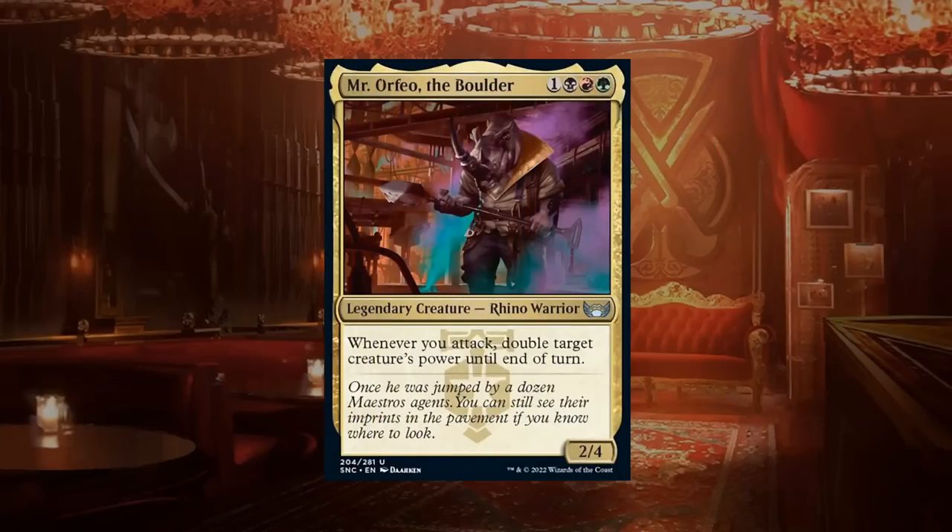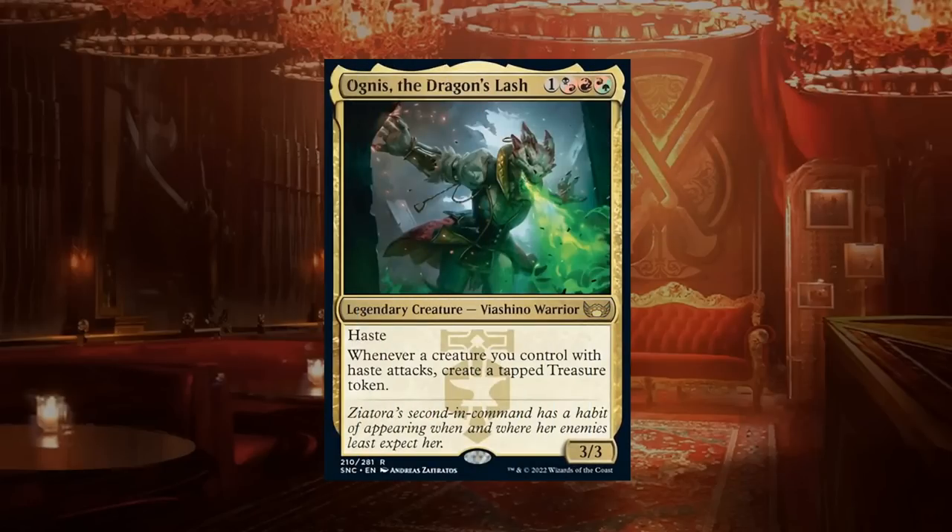Mr. Orfeo the Boulder is a four-mana 2/4 legendary rhino warrior at uncommon: whenever you attack, double target creature's power until end of turn — and you don't even have to attack with Mr. Orfeo himself. Pairing it with a four-power creature means hitting for eight, and it doesn't take many attacks to end the game. Mr. Orfeo gets a B.